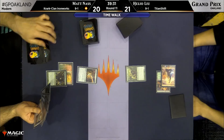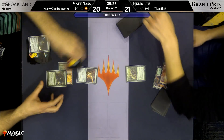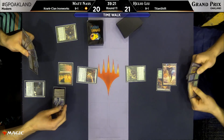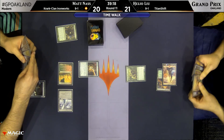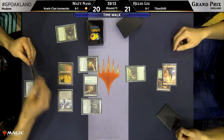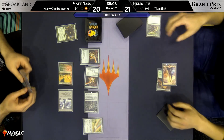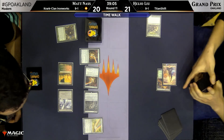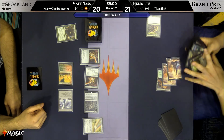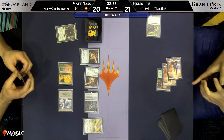We've got Ancient Stirrings being resolved. Just as I talked about Burn in our main feature match, I think Titan Shift is one of the underappreciated decks in Modern. It's been around for a while, and I love its consistency and straightforward game plan. Basically, you have the one-card combo of Primeval Titan plus virtually every other card in the deck producing mana. It's rare in Modern to achieve that level of consistency and redundancy, and I really appreciate that in a long Magic tournament.